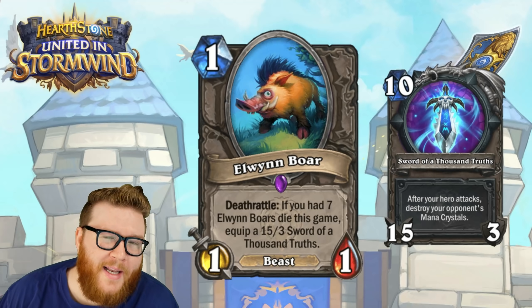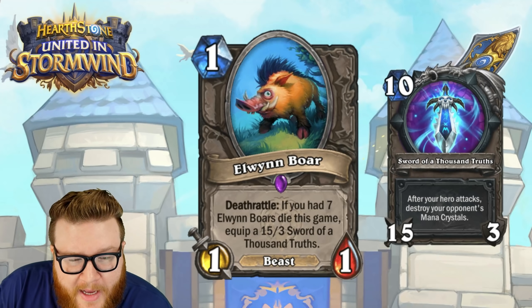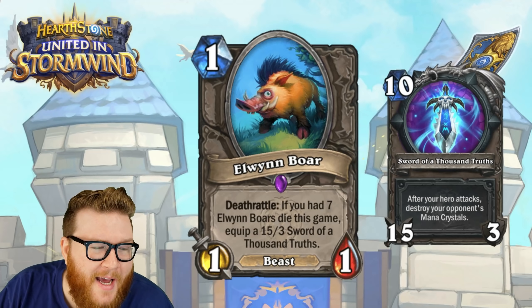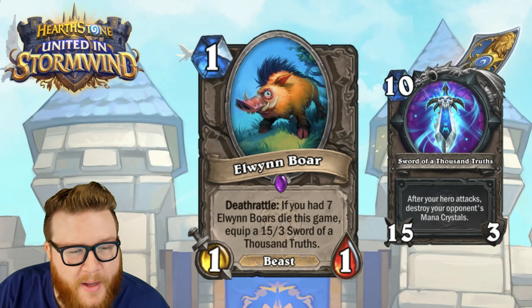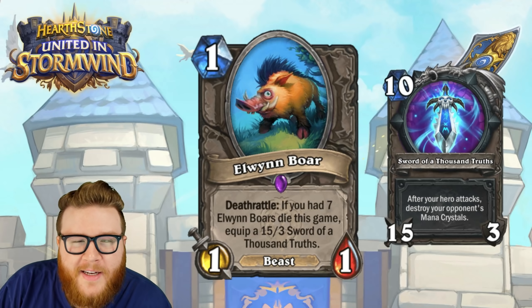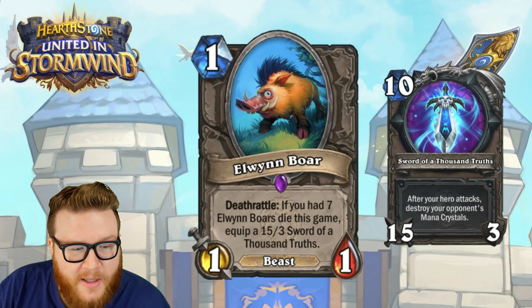The Sword of a Thousand Truths reads: after your hero attacks, destroy your opponent's mana crystals. So when you attack, that leaves your opponent with one mana next turn essentially — they get a crystal added back when the turn passes. One mana is not going to be enough to beat a 15/3 weapon in most cases. It's not technically game-ending because they could have a taunt that disrupts you for a turn.